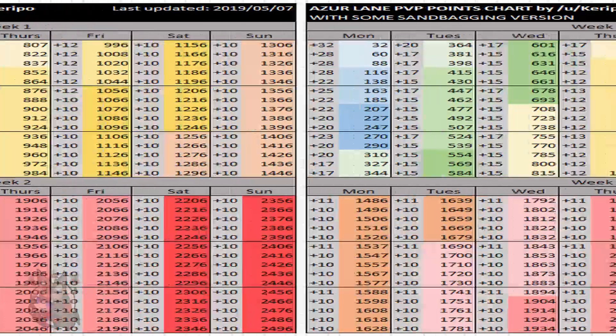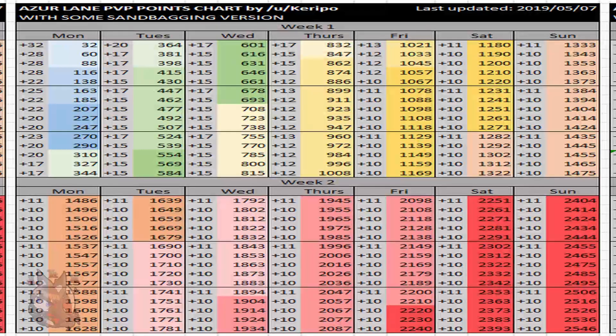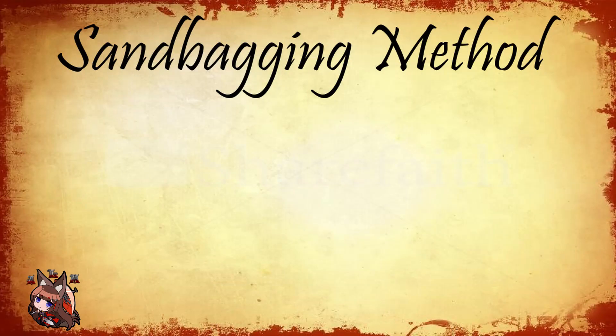Those 50 points are literally like five extra wins. If you actually missed a reset of five exercises, the difference between sandbagging and not sandbagging could literally make up for losing five exercises. So this method is quite important. How does the basic sandbagging method work? When a season starts on that Monday, you get five exercises. If you wait 12 hours, you'll get another five and be at the 10-exercise cap.